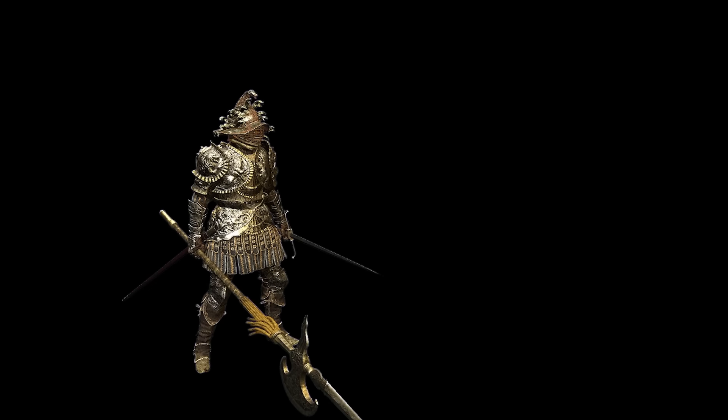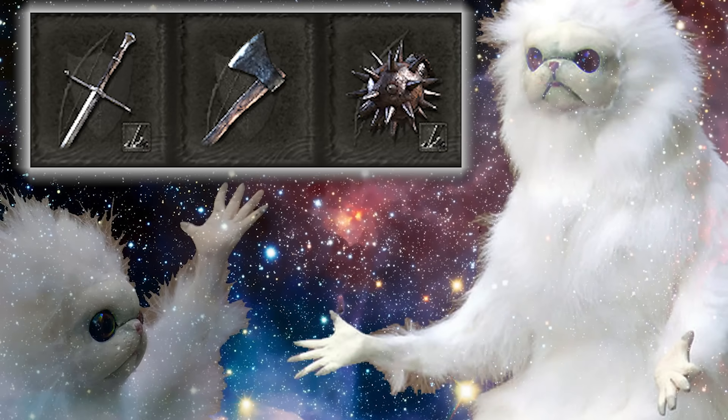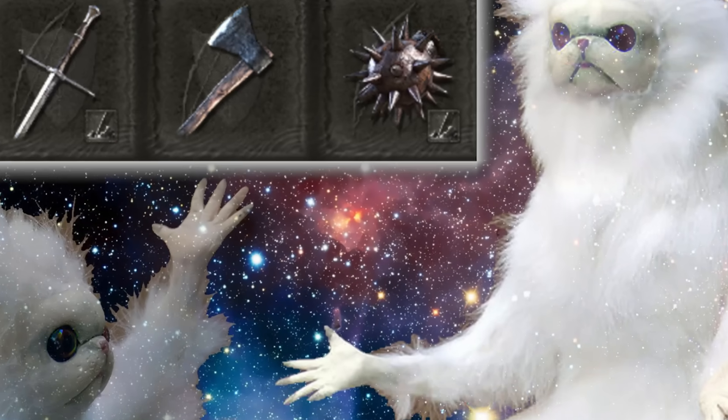Thrusting Swords in particular have always been paired alongside Halberds for this reason. They have the benefit of great speed, subtle animations, and excellent range. So why would you ever use a Hand Axe over one of these other options?